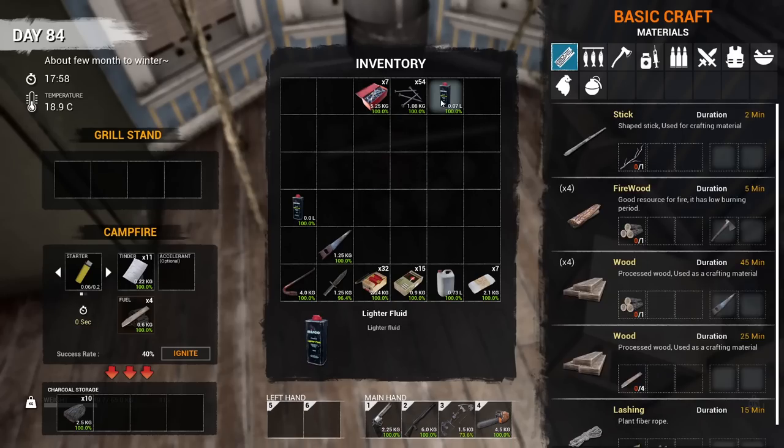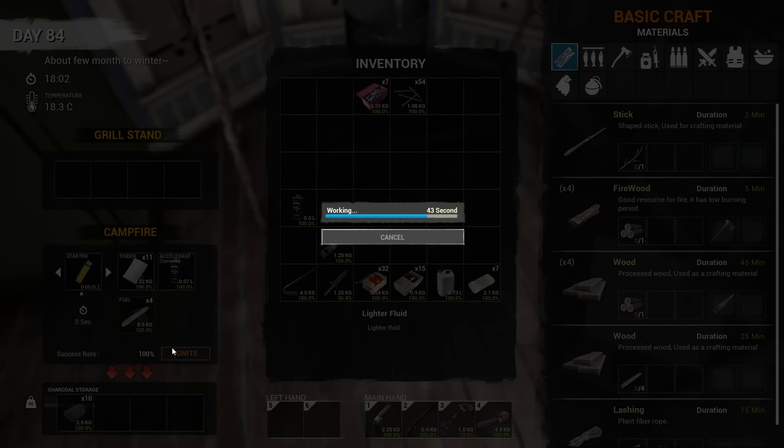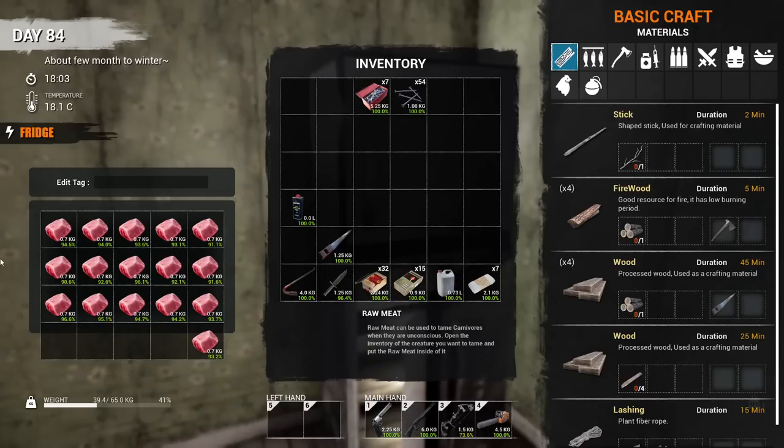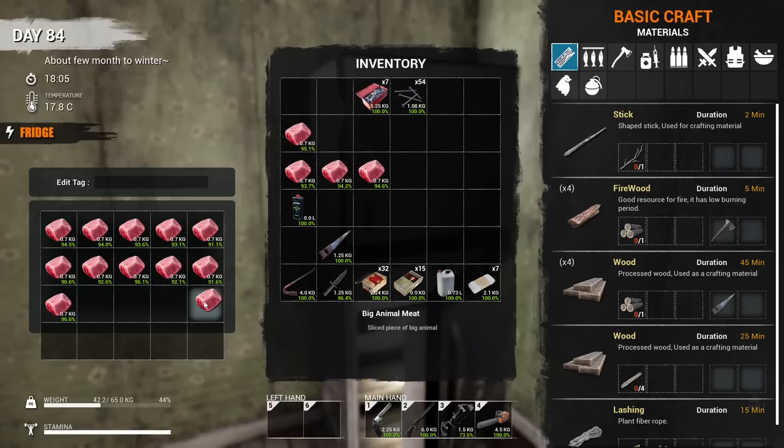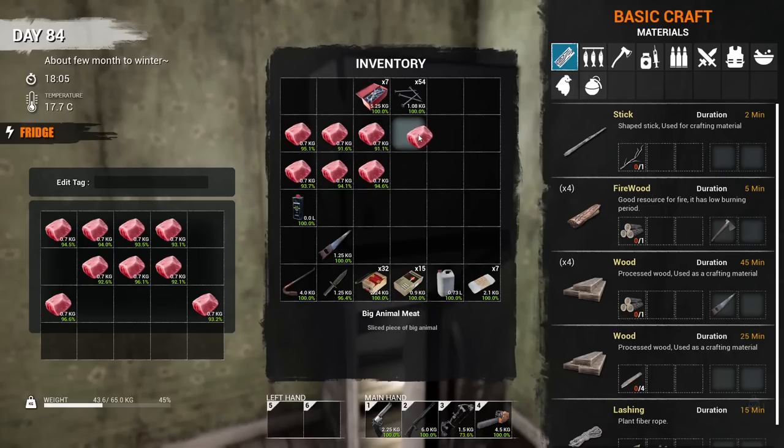Without the lighter fluid you're at 50%. I wonder if you get a better percentage if you don't use paper or matches — this used to be 60% without the accelerant. I wonder if that has to do with using a lighter. Not that it really matters because I'm going to use the accelerant anyway. Now we're going to cook some meat — we'll do four pieces, looking at the ones with the lowest percentage.